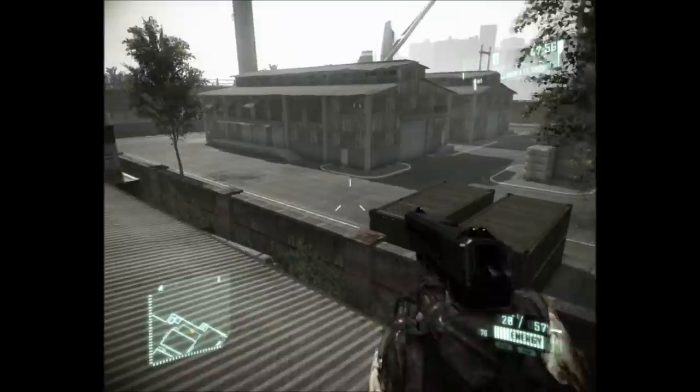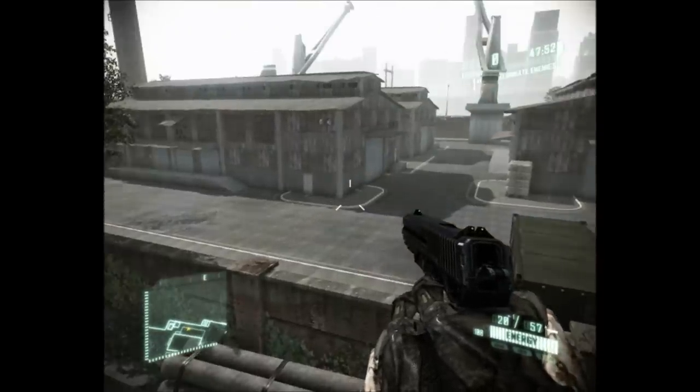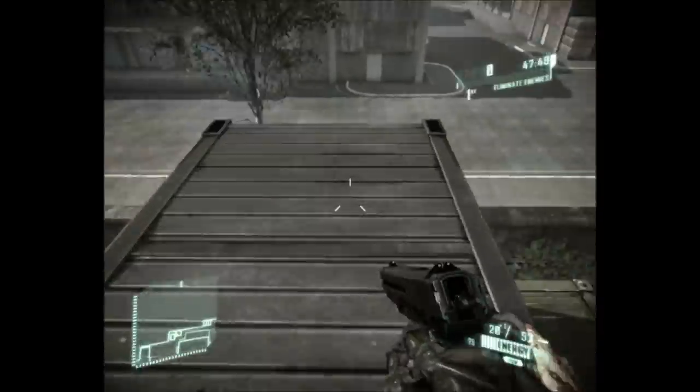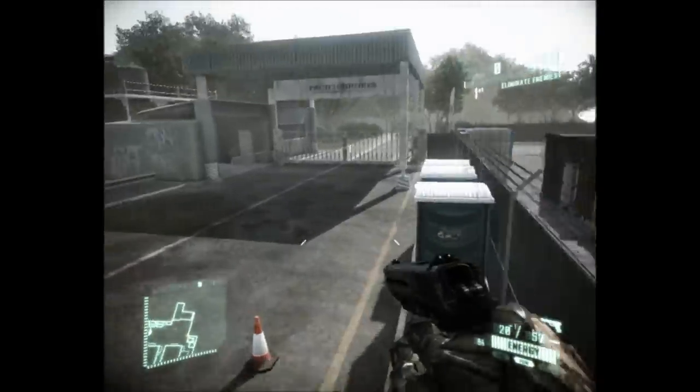Places over here — that's out of the map. You can see if you look at the mini map down there, the mini map does not extend there. So if I try to jump, there's just a wall, an invisible wall stopping me.